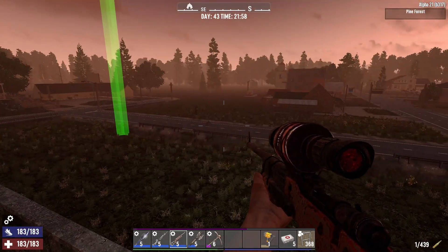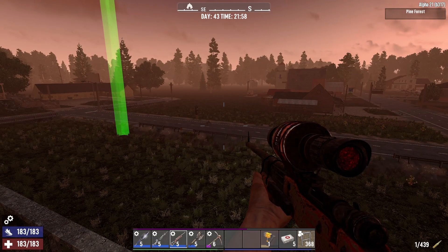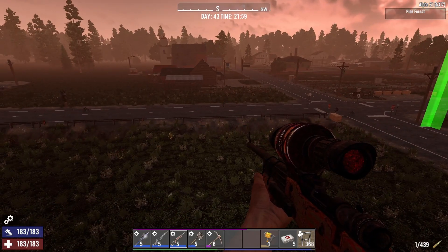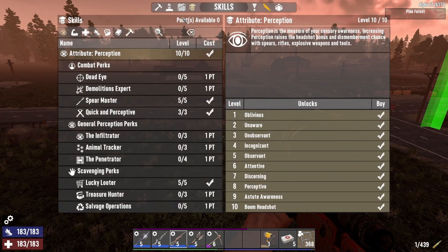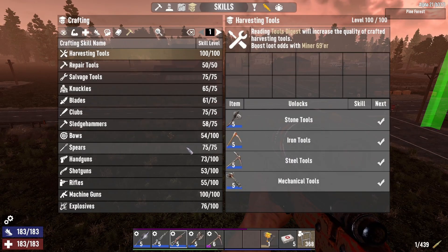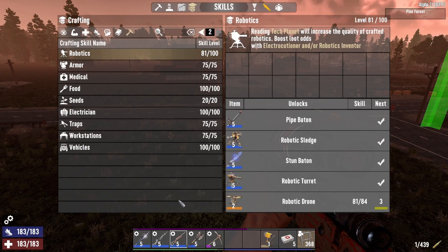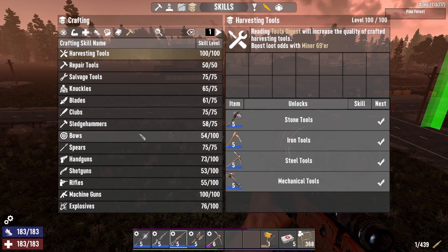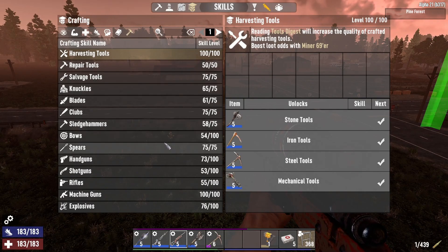I'm on day 40. I do have the days set so they last a little bit longer so I can actually go out and enjoy the game. I'm like day 43 here and I did spend a pretty good amount of Dukes on some of these books just to get it all out of the way, but I'd say 75% of all these books were just found in mailboxes and newspaper machines.